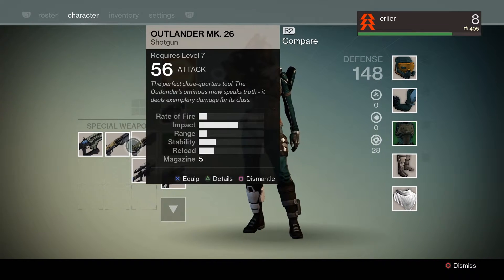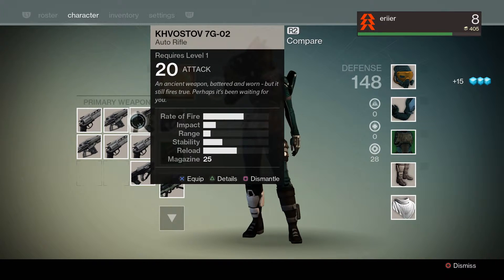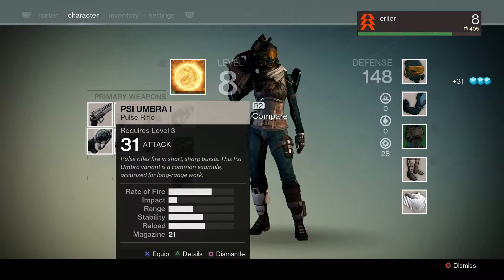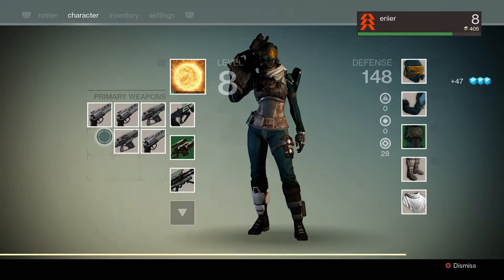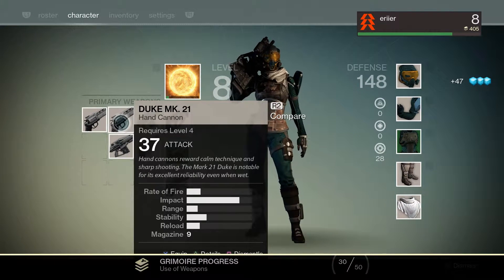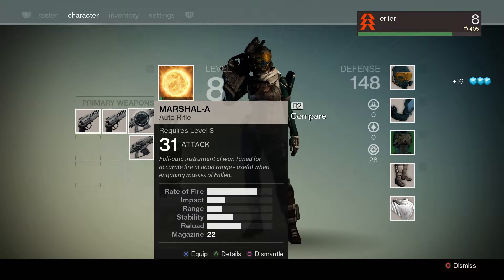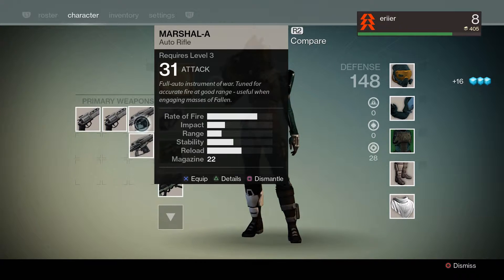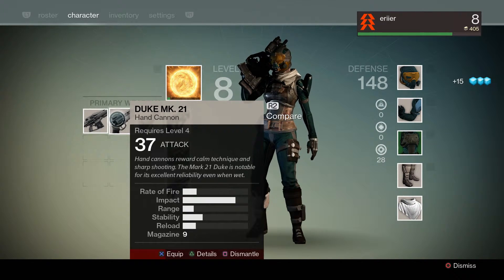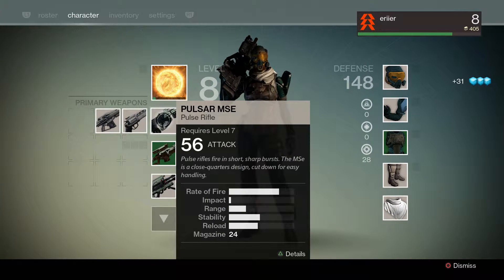These guys are exactly the same. At level 20 I don't need you anymore. PSI Umbra, you were my friend — you've been with me for a very long time. Hand cannon — I'll get rid of this because look at this jump to 56, why would I need this anymore?